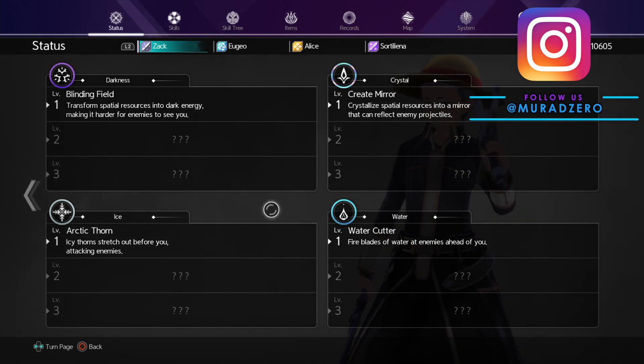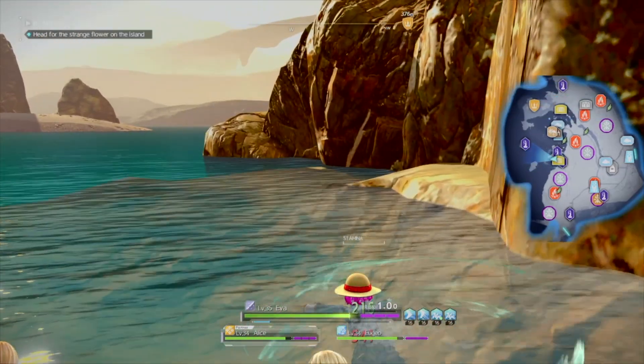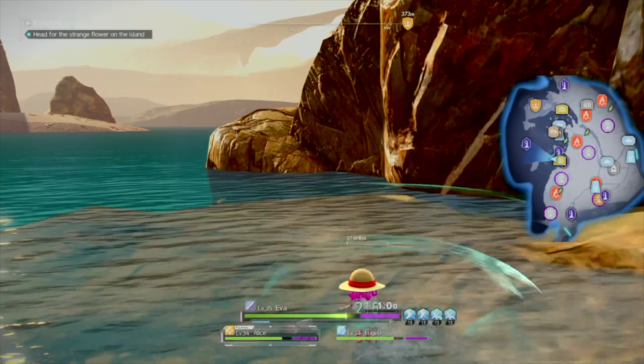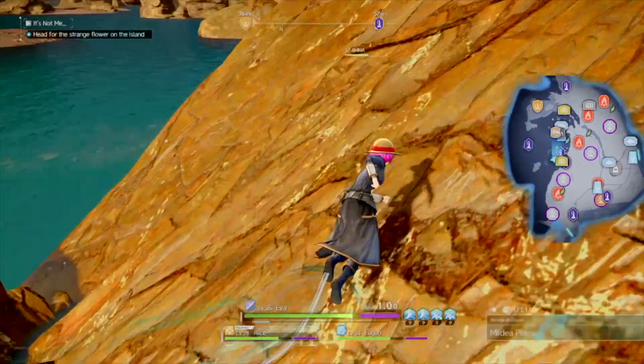For level one, Tailwind is going to make you swifter. For the Metal Plate at level one, you just create a metal platform, but at level two it will actually increase your defense. So at level two you won't just get a bigger platform — each level is kind of like a different ability.